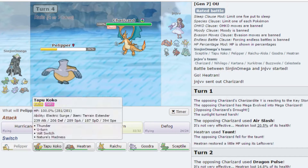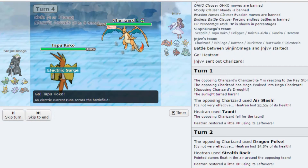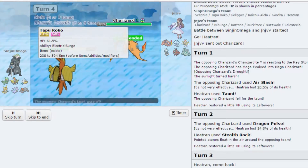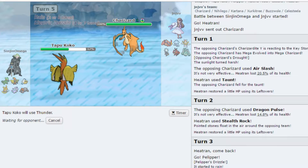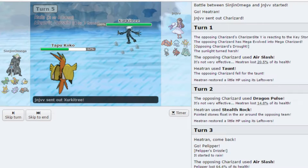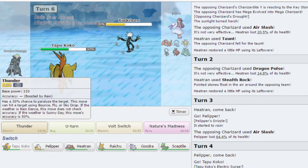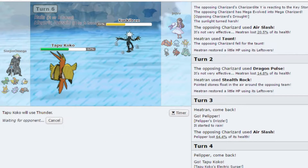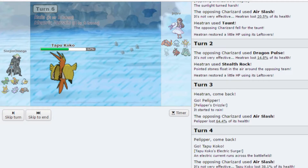He does outspeed, so I'm actually going to switch into my Tapu Koko — hard switch into it. And now we outspeed. Nothing wants to take a Thunder in the rain — terrain-boosted, 100% accurate, no switch-ins. Except for that Kartana or Xurkitree. But even then it's resisted. We outspeed — unless you're Scarfed. Take another one, get out of my sight. And on top of that it was a crit.